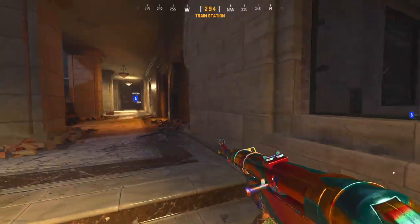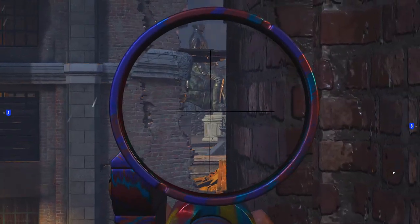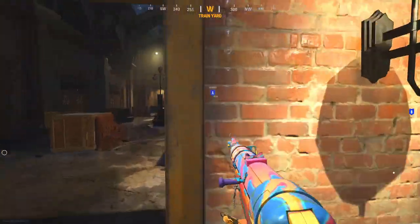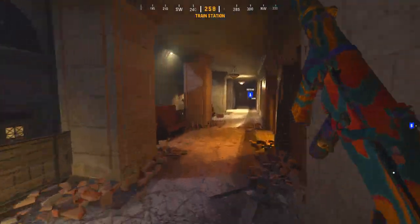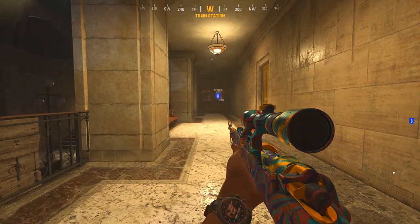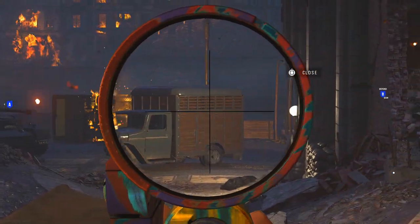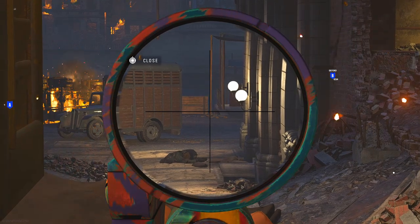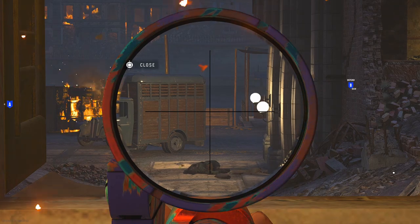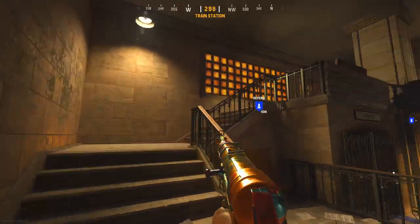From the offensive spawn running this way, you preferably want a teammate to watch the A cross — you can watch it from up there, all the way over to that A cross. People set up here, and the reason you want a teammate for that is because this area near the door is vulnerable to everything A-related. However, it's a great line of sight for anyone on the other team trying to cross B or rushing up to the other side of the B area.